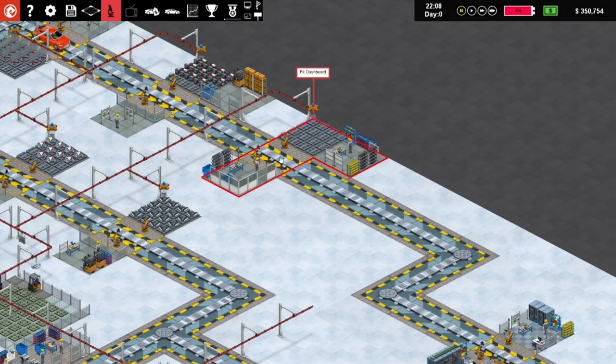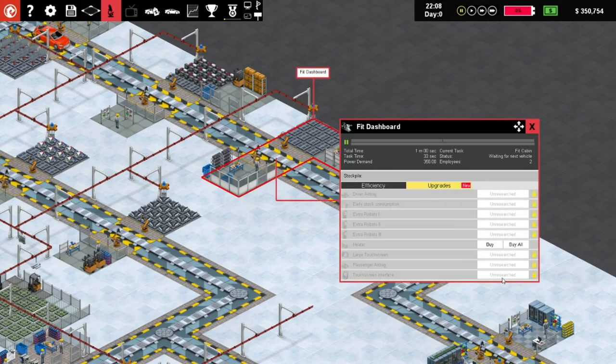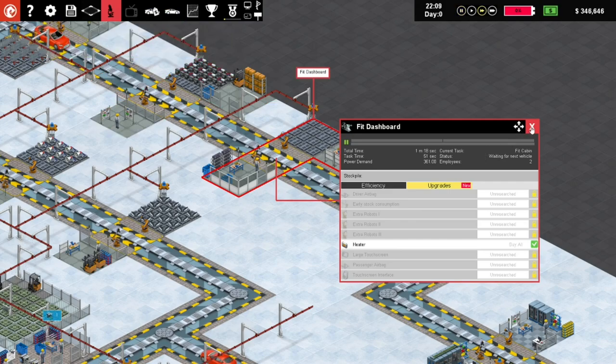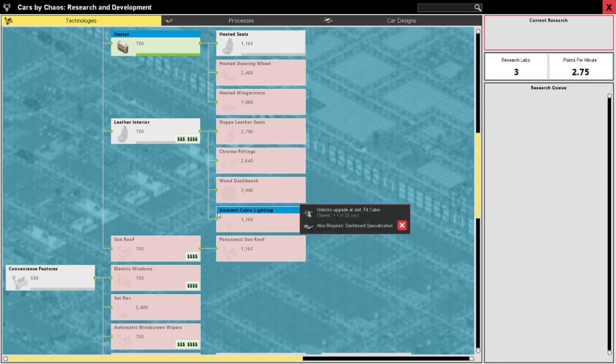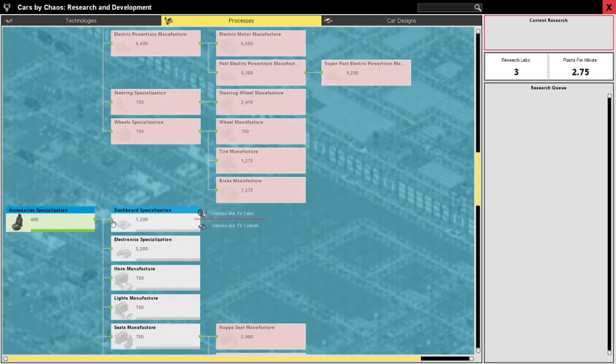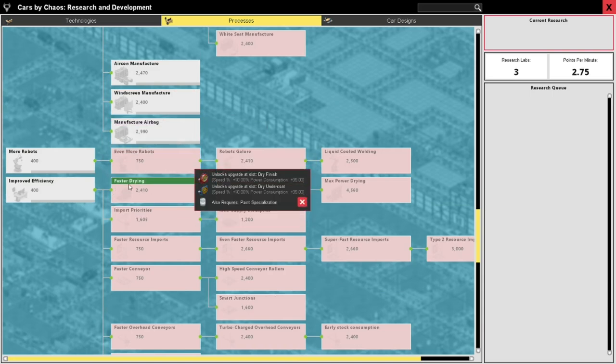Let's pause the game - this is for dashboard. If we do upgrade now we can effectively say buy - what does this mean? Buy all, power consumption - I have no idea what this means. Buy all: if we add more than one. We have one, so now we can have heaters in our cars! In terms of processes, can we maybe look at more robots or something to speed things up? Provides option to add extra production line robots to each slot - I think that's good.